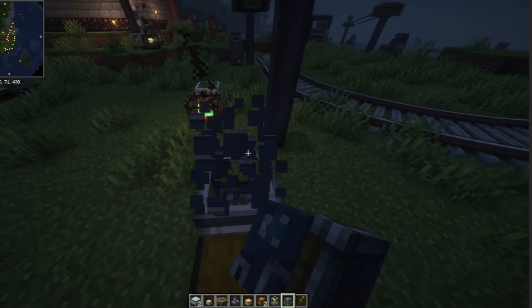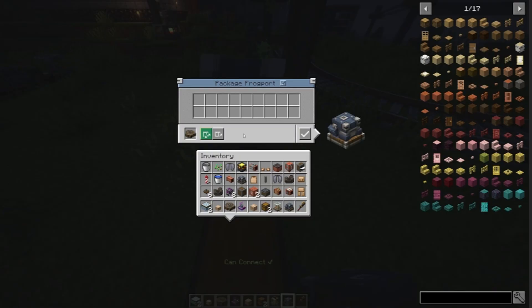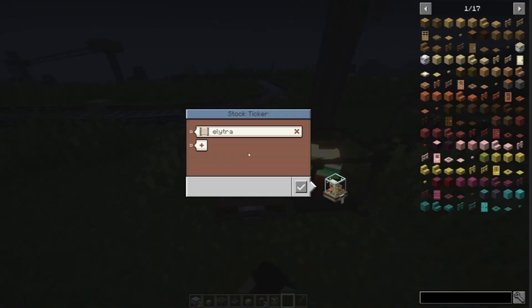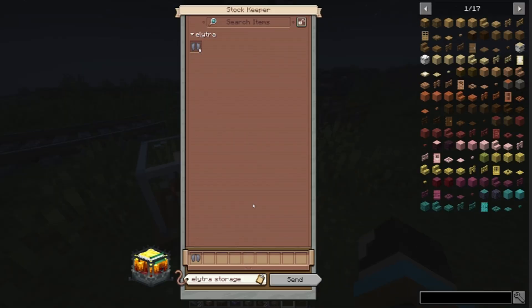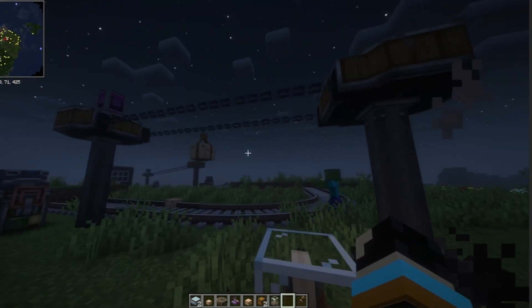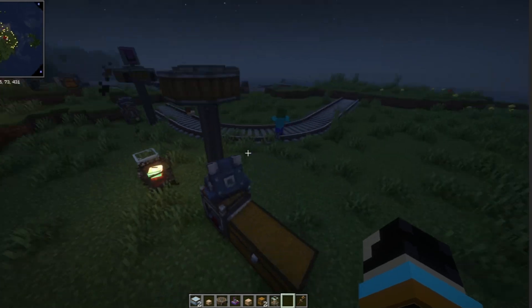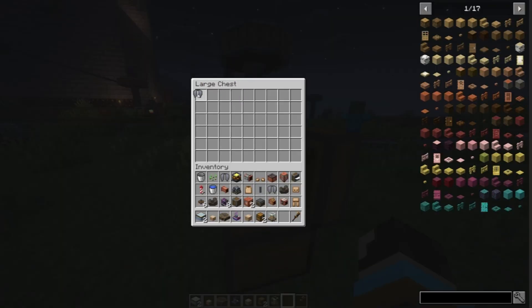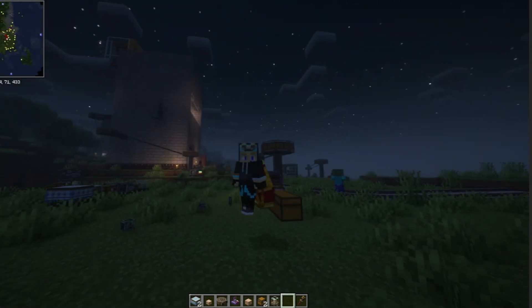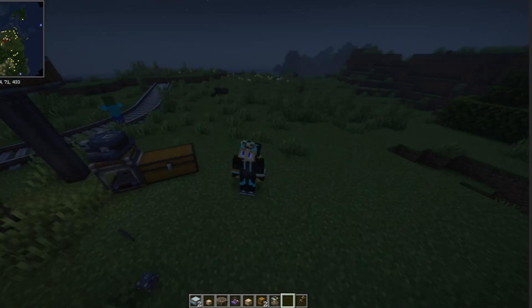Elytra storage — I forgot to link this one too of course. It always happens. Elytra storage — there we go, so it should work now. When I order, it sends it over. And then that one receives it. That's a simple storage system if you need to order something from like a community chest or something. I put it in and it works.